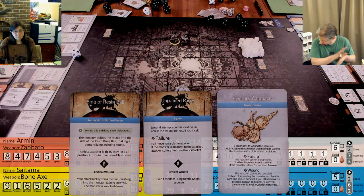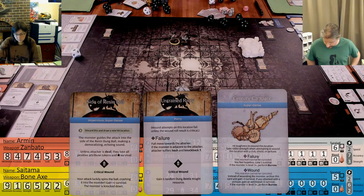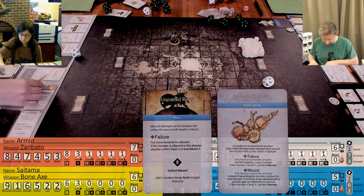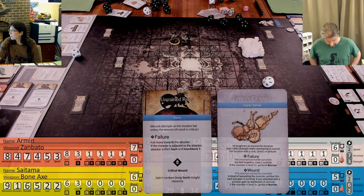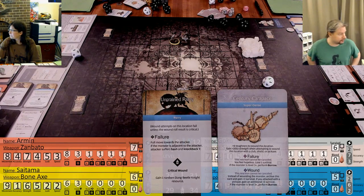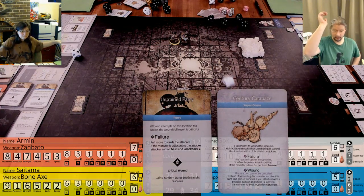First up, it's impervious and he doesn't have separation anxiety, so it's in effect. So I will do that one first. This character - I have five strength with a weapon with two, so that's seven, I wound on a five plus. It's impervious though, so all you care about is the crit. I wound on a five plus and crit on eight, nine, or ten. Nothing. I do gain one momentum token.